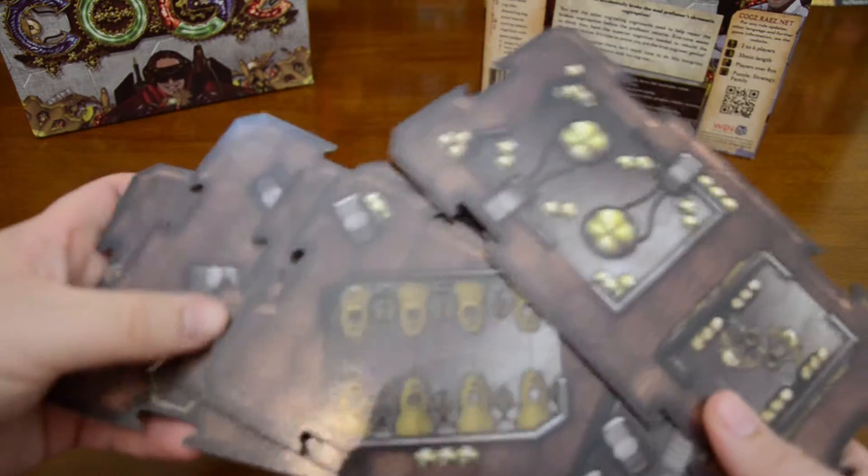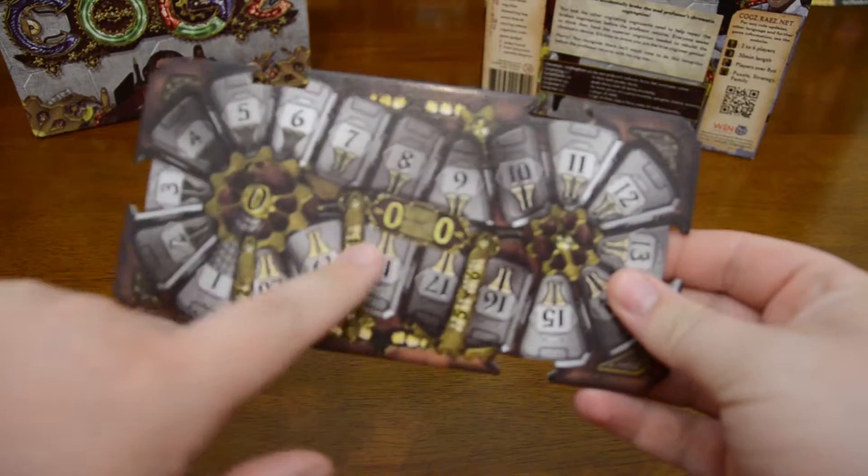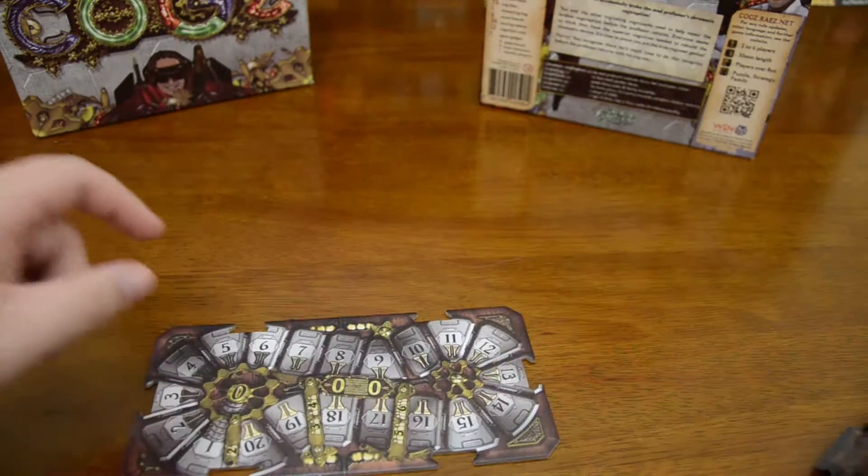First things first, each player needs to pick a scoring card at random. The number in the center indicates the play order, with the highest player going first. For the sake of our demonstration I'm going to take the six card.